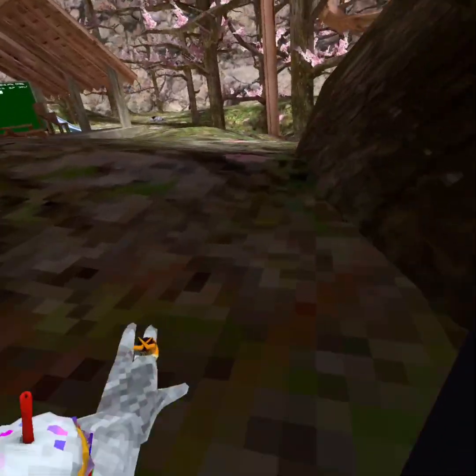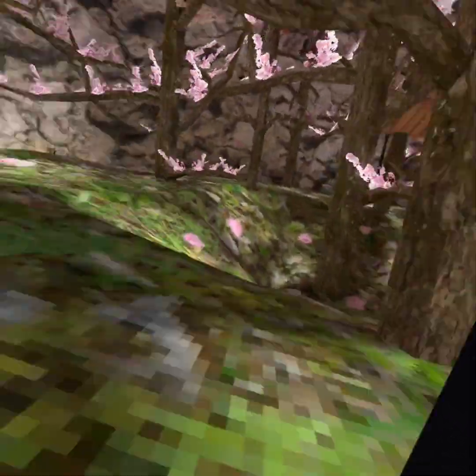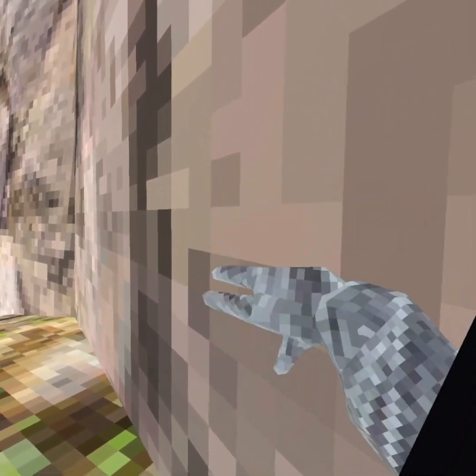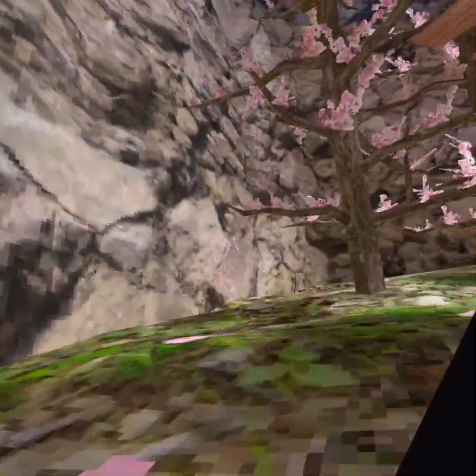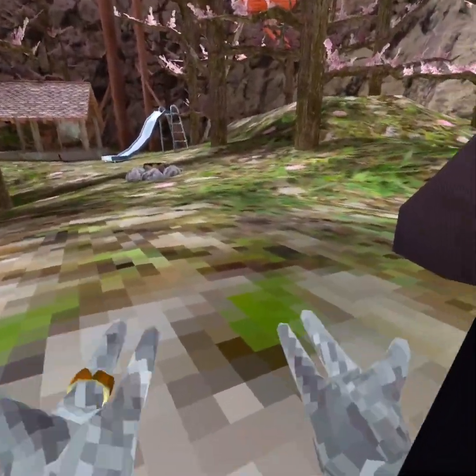Now I'm going to be showing you how to wall run. I really suck at it, so I'm probably going to do a bad job, but I'm going to try anyways. It's like this — put your hand parallel to the wall, and pretty much all you do is just throw yourself up. If you get really good at it, you can go all the way around the map, which I cannot do.